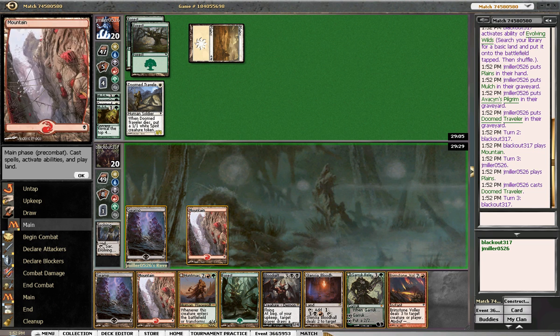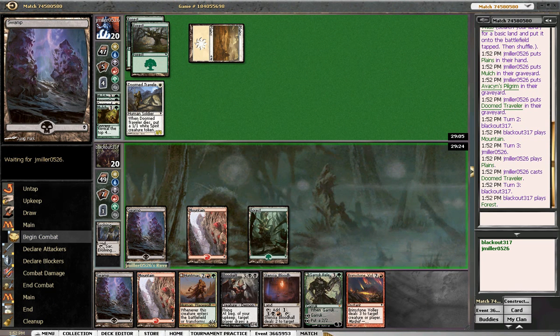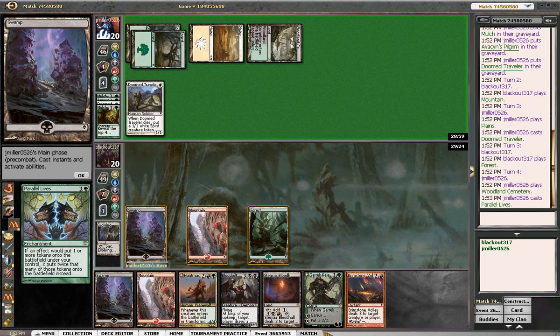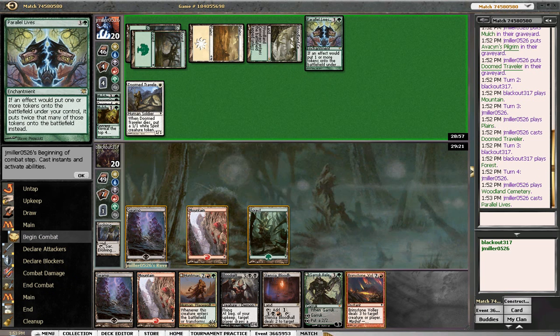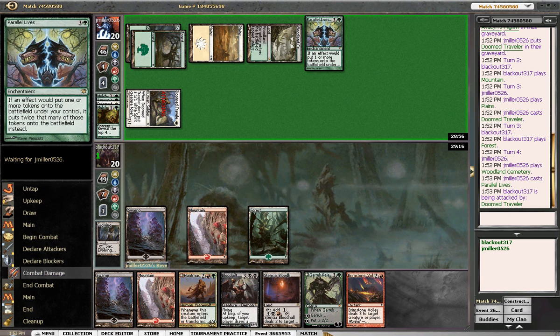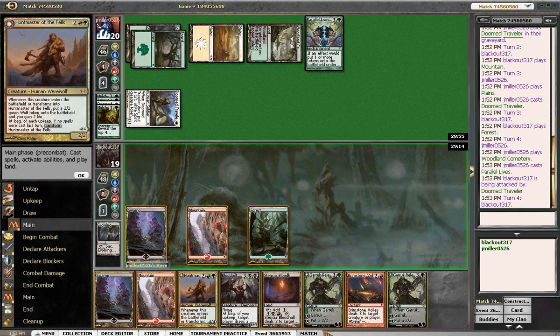That's his turn. We'll play out our forest. If we need to, we'll Brimstone something. Hopefully he doesn't play out a Garruk, but he does. So he's on three colors — oh, Parallel Lives. So he's on tokens. We definitely can't kill that Doom Traveler, so I don't get two flyers and another Garruk off the top.